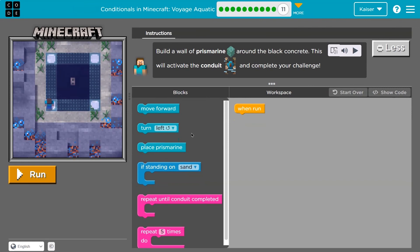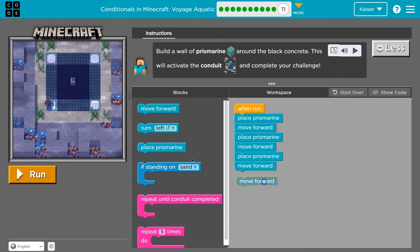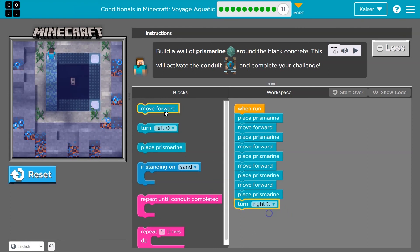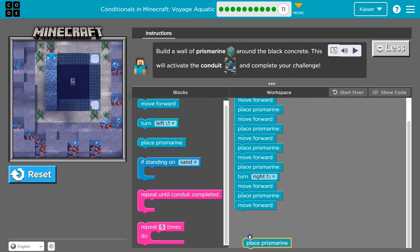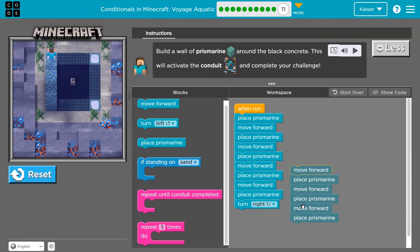Build a wall of prismarine around the black concrete — this will complete your challenge. It looks like I'll need to place prismarine, then move forward, then place and move forward, and keep placing. Place and move forward. And I'm still not placing enough — obviously a lot of repeating. I don't think I want to move forward there; it looks like I'd want to turn right. Then I want to move forward and place, move forward and place, move forward and place. And look — I'm repeating a whole chunk of what I did before.